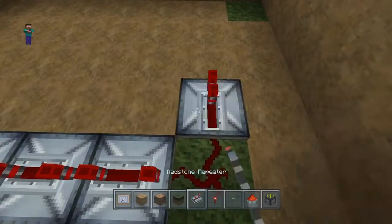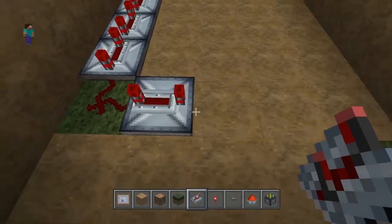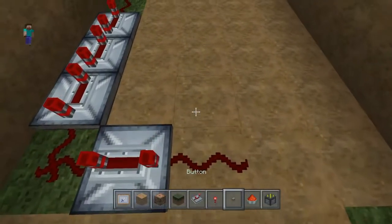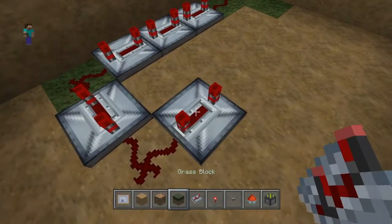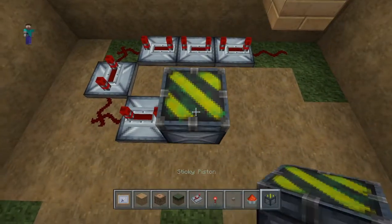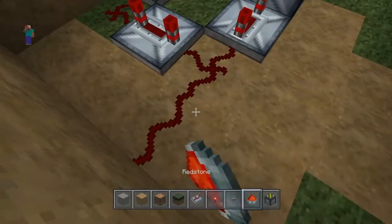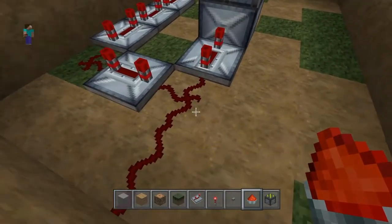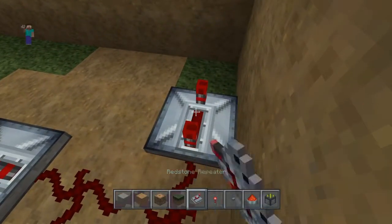We're gonna put down another repeater, add four ticks again. Then we're gonna put down another redstone, and add another four ticks to another repeater. Then we're gonna put down a sticky piston, and we'll put the... I can't remember what they're called. The bouncy thingies — that's what I meant. We're gonna put that down there later.